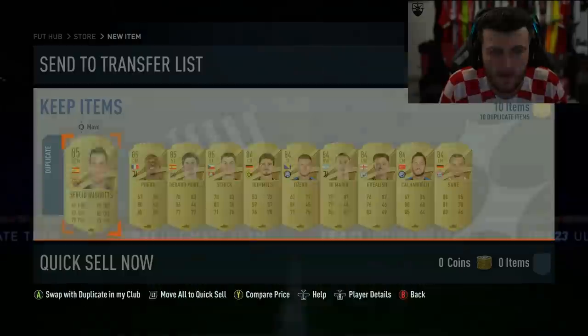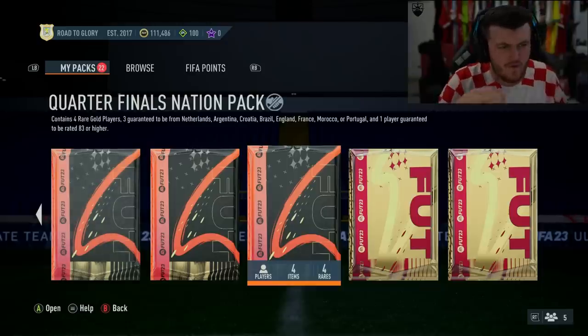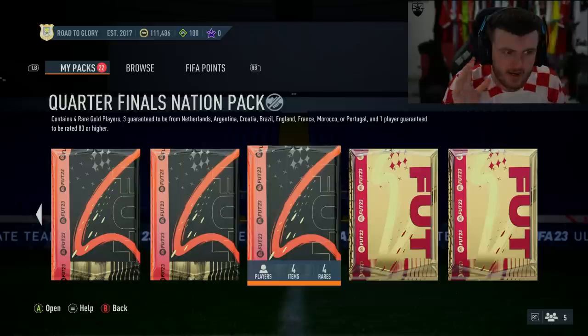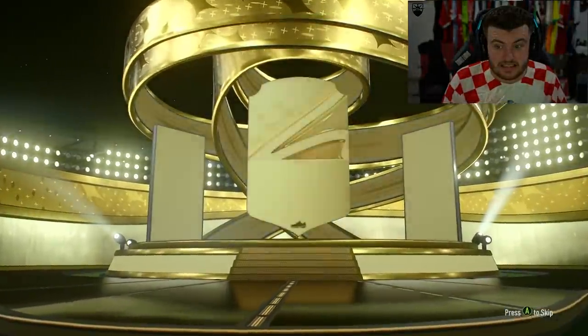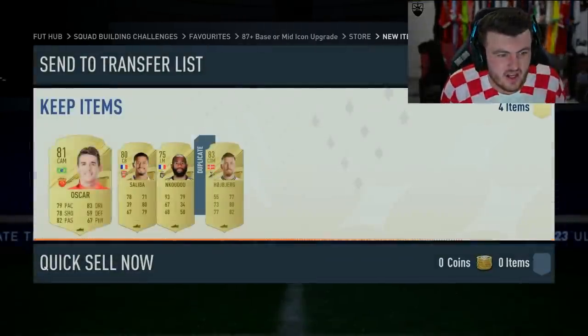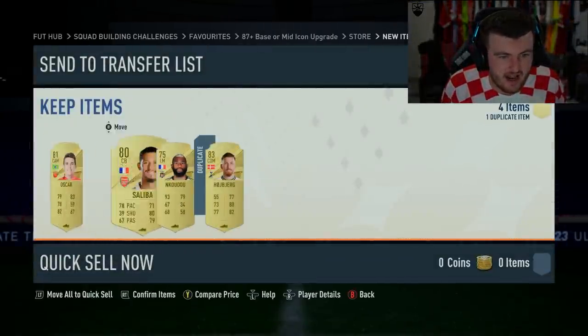Let's go and do my 87 plus base or mid icon pack. We also got a free pack — a quarterfinals nation pack containing four regular players, three guaranteed to be from Netherlands, Argentina, Croatia, Brazil, England, France, Morocco or Portugal, and one player guaranteed 83 or higher. Let's see what we get. Hoiberg. Not ideal.